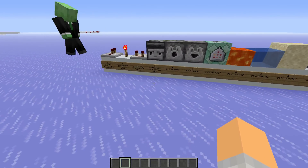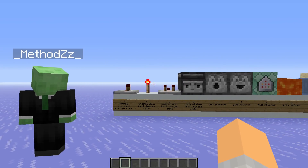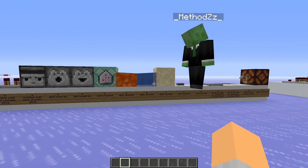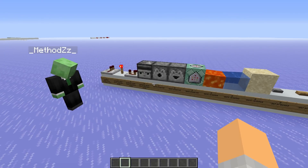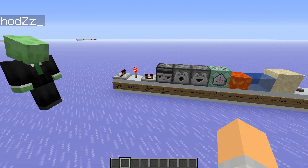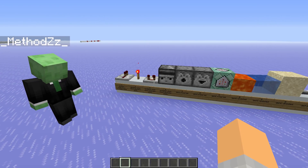So Tile Ticks — what are they, how are they done? Basically, we have a bunch of Tile Tick blocks in the game. A Tile Tick block is basically something that somehow gets triggered, for example by Redstone, and it creates some sort of a delay. After this delay is over, it does something in the world. That's pretty much what a Tile Tick block is.